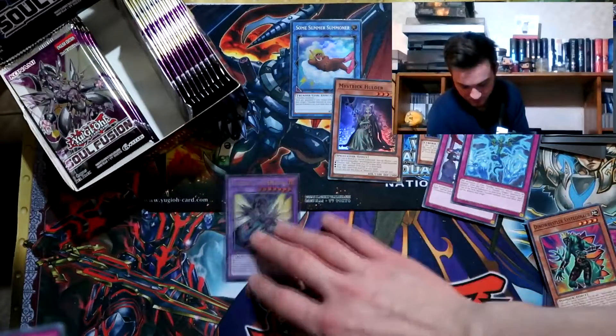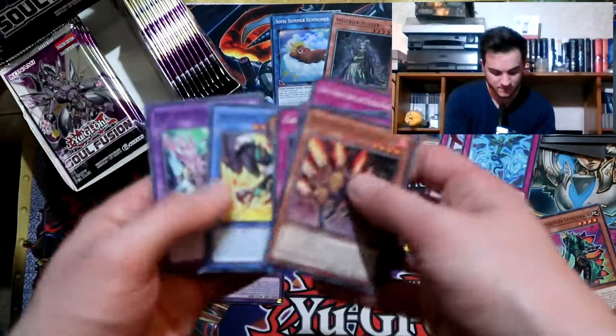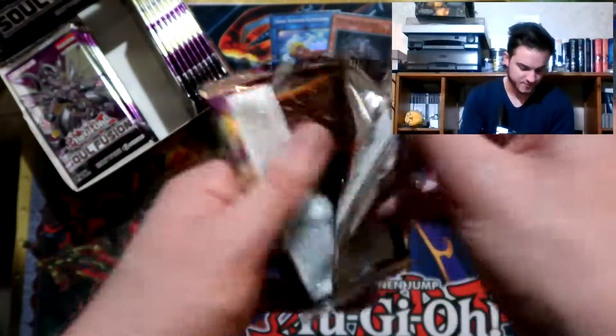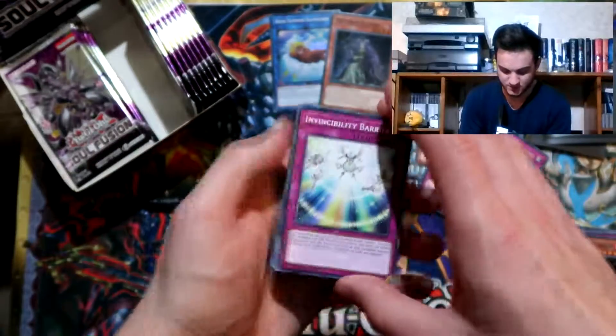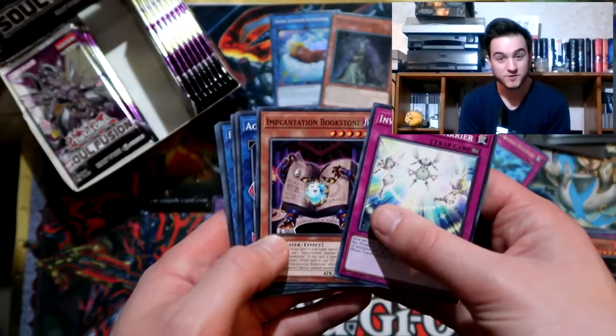So we got the Ultra Cyber Clock Dragon and our Supers up there. Next pack - seen quite a few Danger boxes where they pull both Danger secrets: the snake and the Thunderbird.